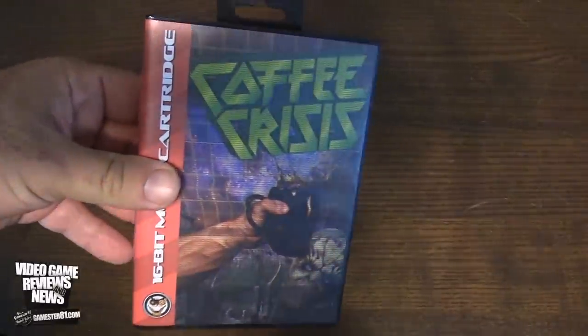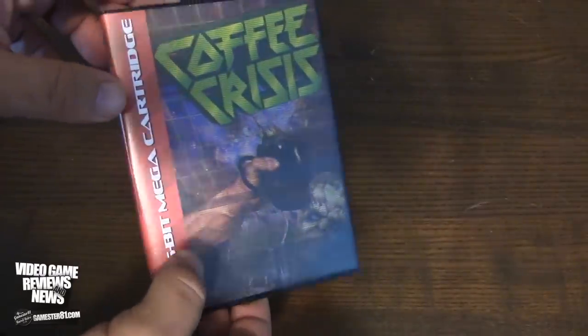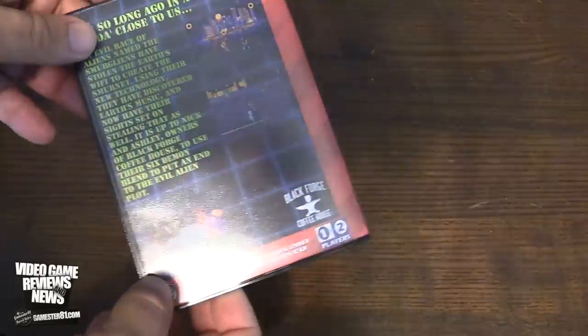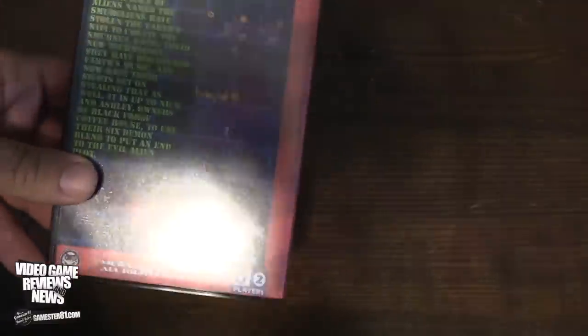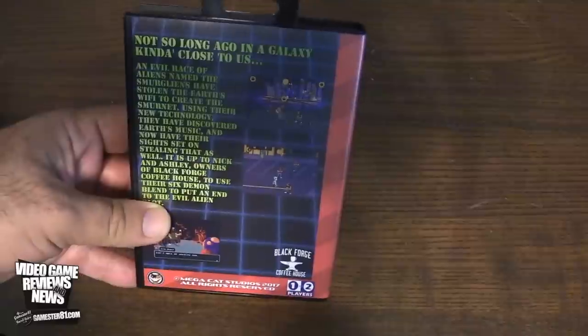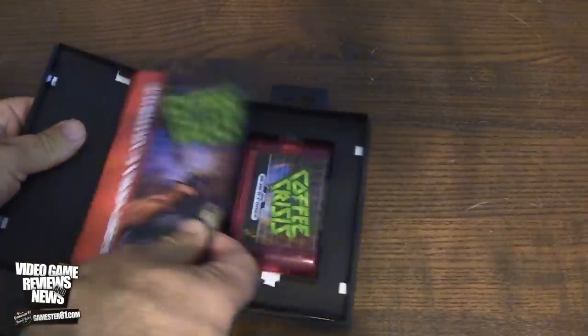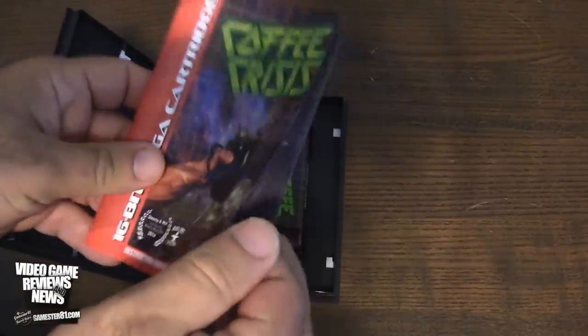Here's a closer look at Coffee Crisis. I love the clamshell case like you would find in your typical Genesis games back in the day. Black Forge Coffee House is kind of the whole premise of the story — I'll explain more once I show you some gameplay. It's actually a real coffee house, and I believe it's in the Pittsburgh area. Let's open this clamshell up — you get a nice cover manual.